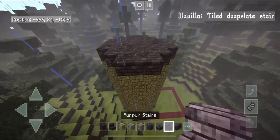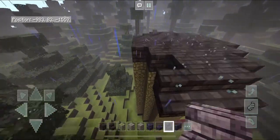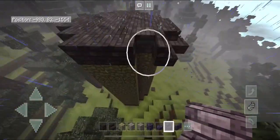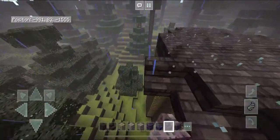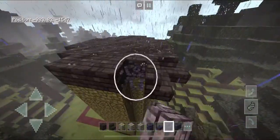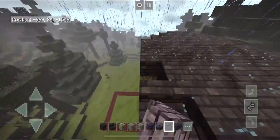Grab your purple stairs and outline this outer edge here, tracing along this section. Go ahead and take your time with this next step — if you go too fast you may skip or add too many blocks.